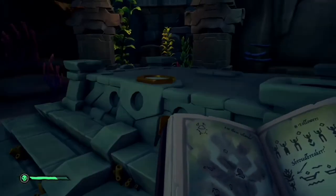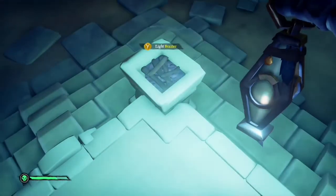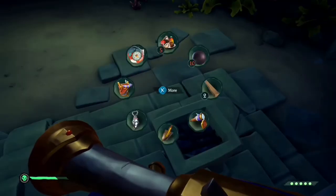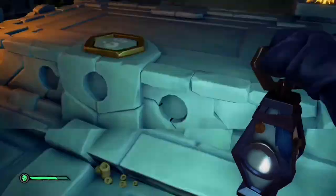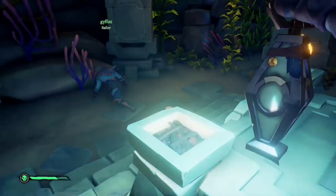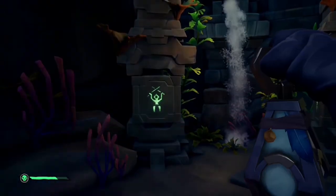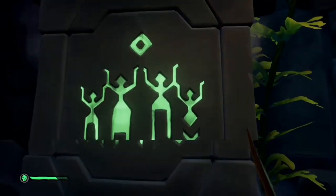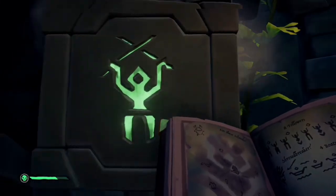Once you are in, all you have to do is use your torch and light the lights. It was taking me a while because the game had a giant lag spike and it just took so long. Once you finish lighting all the torches, all you have to do is match the combinations with your book. Your book is also a key — it gives you the right answers. It's pretty easy and straightforward.